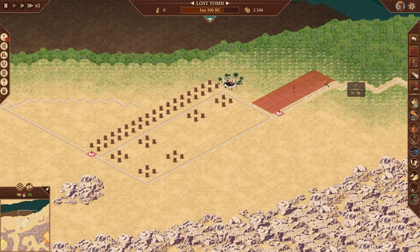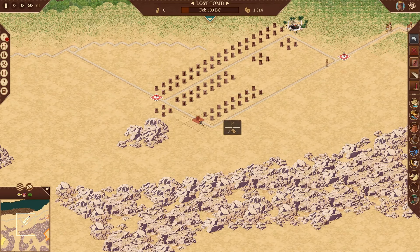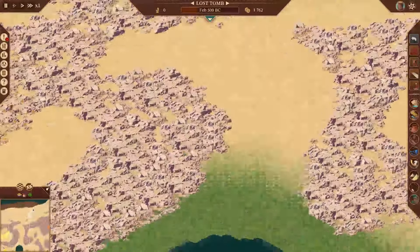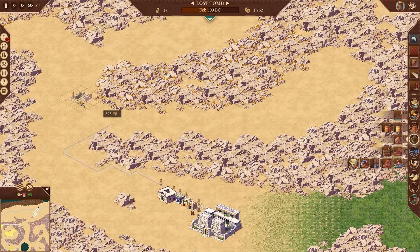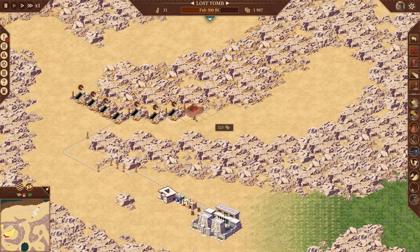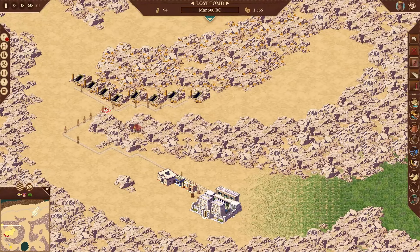Roadblock that and get rid of that. We're going to hit debt — that's fine, gold mines are expensive. Bring those over and roadblock. We can basically do the same over here.